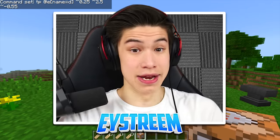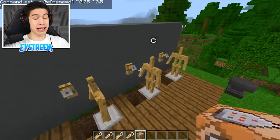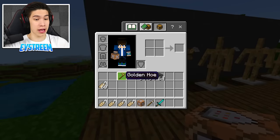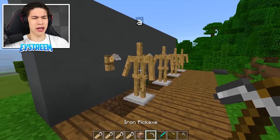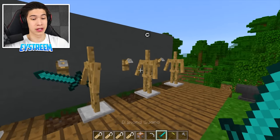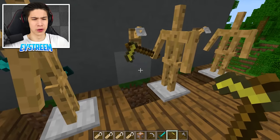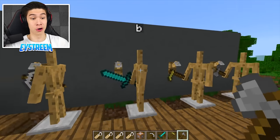Now that all the armor stands are in place, we want to go ahead and give each of them the tool we want to hang in the tripwire hook. So grab your tools: give armor stand A an iron pickaxe, B a diamond sword, C a golden hoe, and D a stone axe.